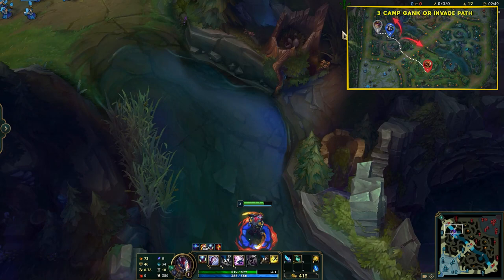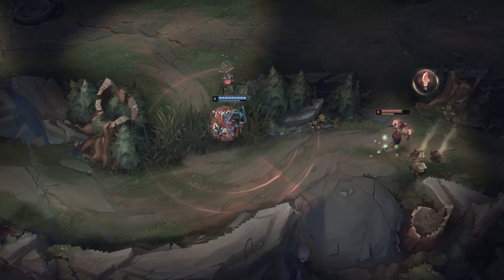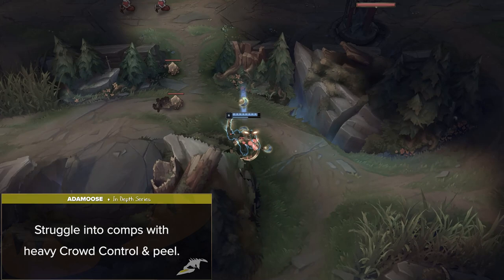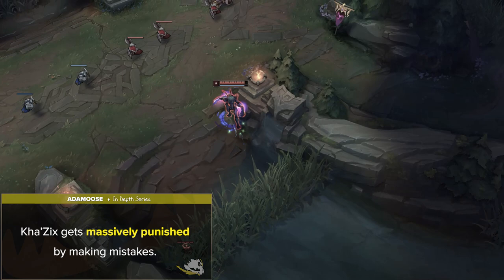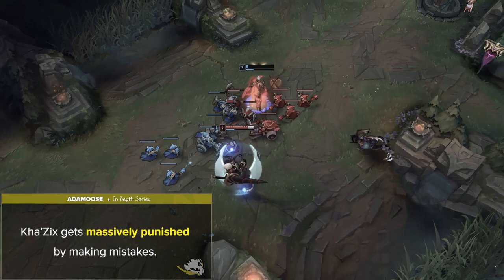Kha's biggest weakness is that he can struggle into comps with heavy crowd control and peel. This is even worse if you're going full assassin, since one mistake can leave you CC'd from 100 to 0. To avoid getting completely countered, it's important to play very cautiously and look for creative angles so you don't play directly into the enemy's win condition. Kha'Zix gets massively punished by making mistakes — overcommitting too early with your leap is by far the most common mistake. If you jump in and you're not able to kill the enemy, they will just turn around and insta-kill you. This also goes for overcommitting to a target who's not isolated, which greatly reduces your strength. It's very important to think about what plays need to be made, and then have some patience for the right moment.